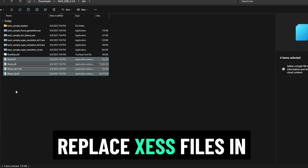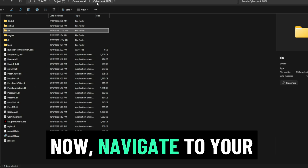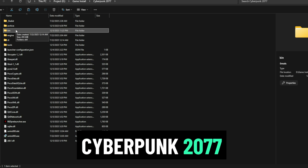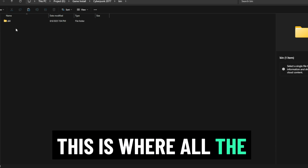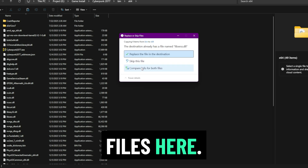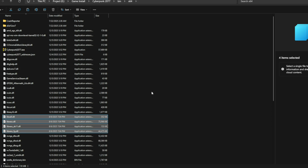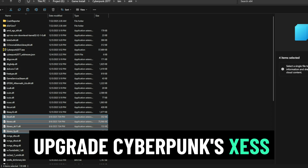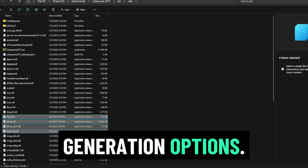Step 3: Replace the XeSS files in Cyberpunk 2077. Navigate to your Cyberpunk 2077 installation folder and go to bin\x64 — this is where all the critical runtime files are stored. Paste the four copied files here. If prompted to replace existing files, click Replace All. This effectively upgrades Cyberpunk's XeSS implementation to 2.1.0, unlocking frame generation options.